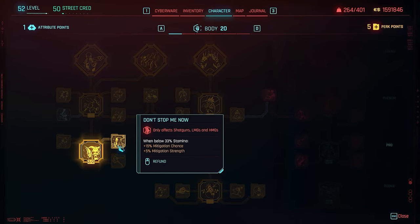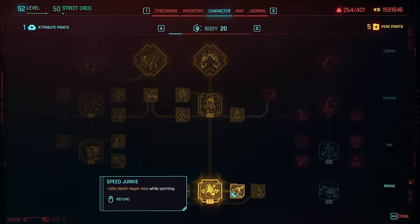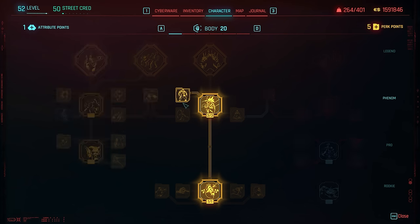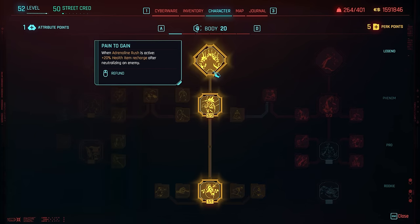Everything else from this point are the abilities you saw me pick, so simply copy them down. Especially the ones next to Adrenaline Rush are important: Juggernaut as well as Unstoppable Force, so that you no longer get knocked down and you also gain some extra damage, which is going to be important for your LMGs.